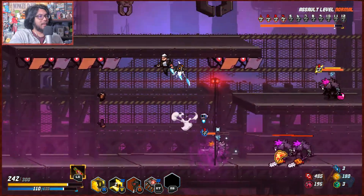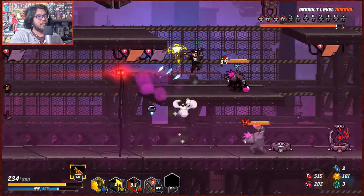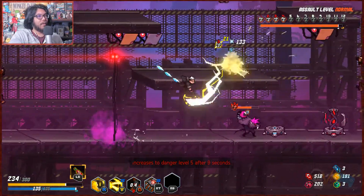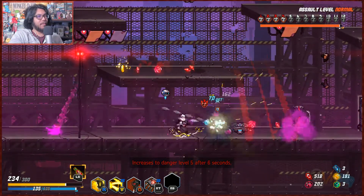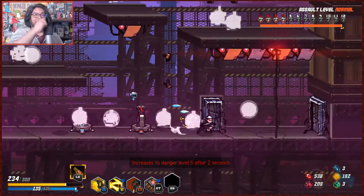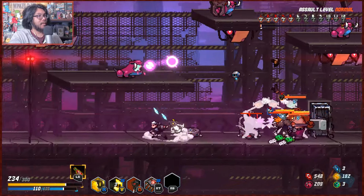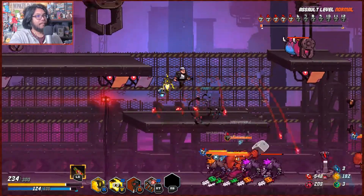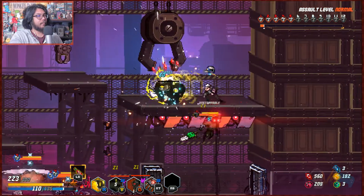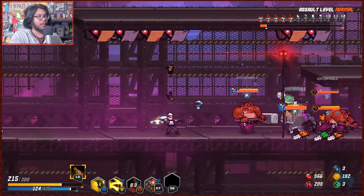Oh my god — what the hell? I got shocked, I picked up the pizza from the ground. Danger level one — up to five! I wonder if enemies drop more loot when the danger level goes up, because that might be another reason to keep it going instead of surviving longer. This game has a lot of small little fun nuances that I really like in roguelikes.